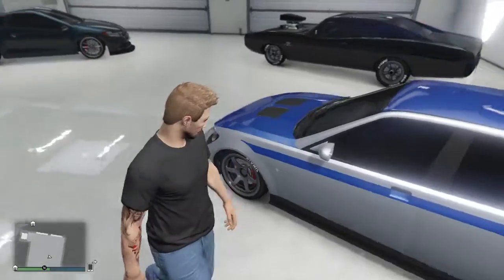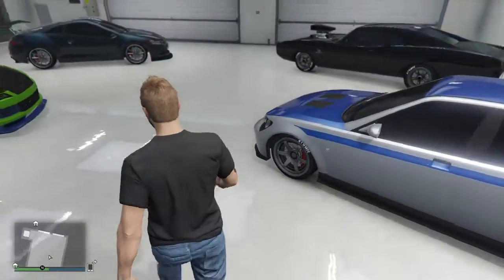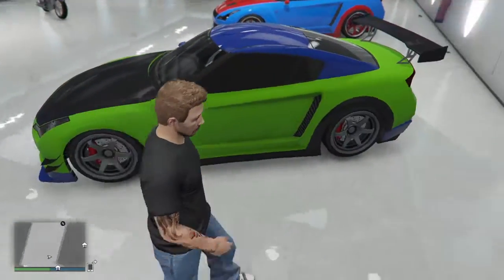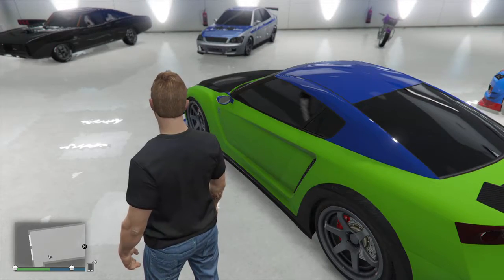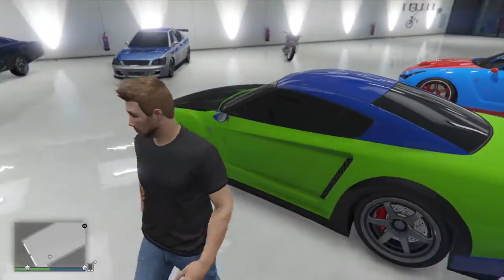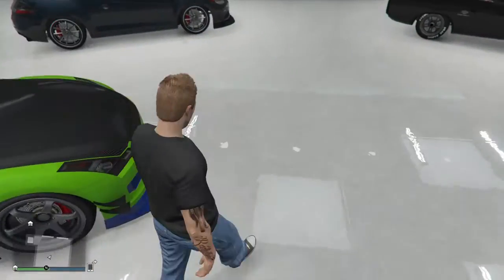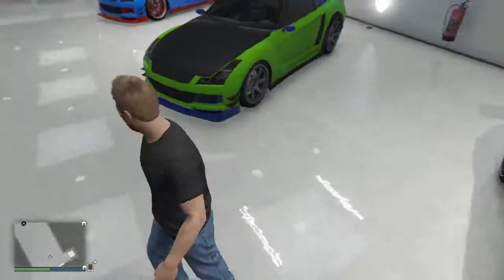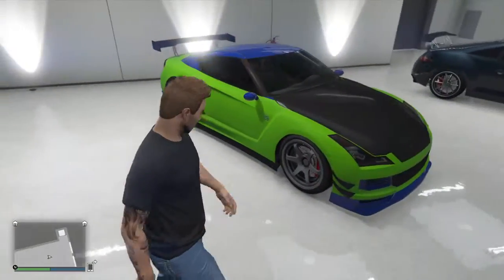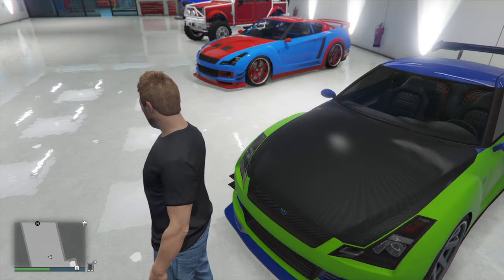This car is the closest I can get to Paul Walker's silver and blue Skyline GTR — not perfect, but yeah. And this is supposed to resemble his green with blue — I don't have decals — green with a blue decal Eclipse. The next car I'm working on is his RX-7, the orange one with the badass paint job that Dom takes in the movie. The Voltic is the closest to look like that, so all I have to do is paint it orange and maybe throw some red in there — an orange and red metallic and pearlescent combination.